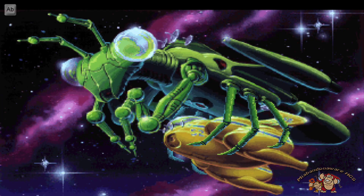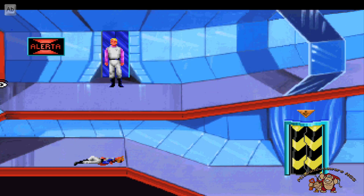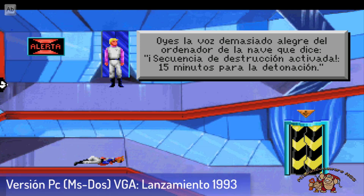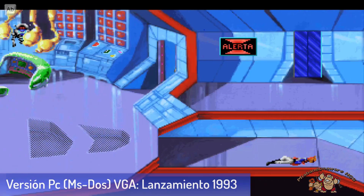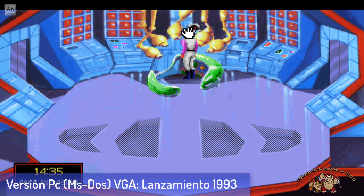La línea argumental de esta reedición es exactamente igual, con lo que los que ya conocéis la aventura no deberéis tener muchos problemas para llegar al final. Los gráficos han sido adaptados y cambiados también. Se incluyeron bandas sonoras para las tarjetas de sonido de la época, como Sound Blaster, y se reconstruyeron las diversas secuencias animadas de la aventura. Podrás volver a disfrutar Space Quest gracias a ScummVM en tu PC o incluso en tu dispositivo Android.